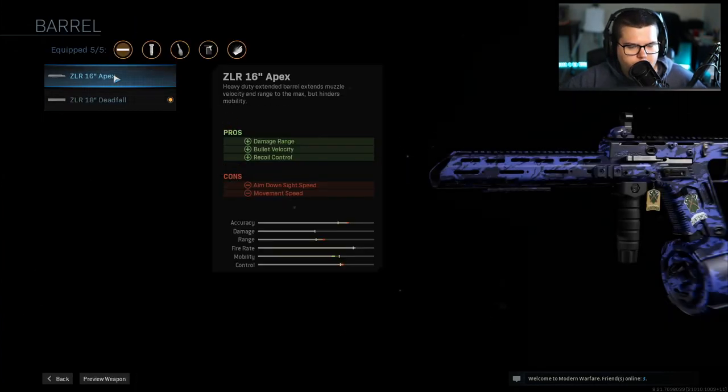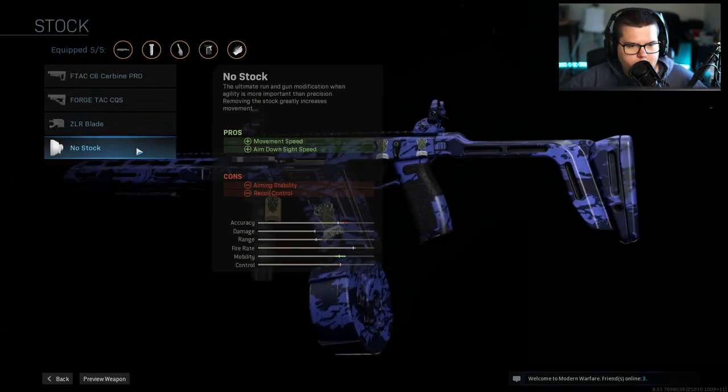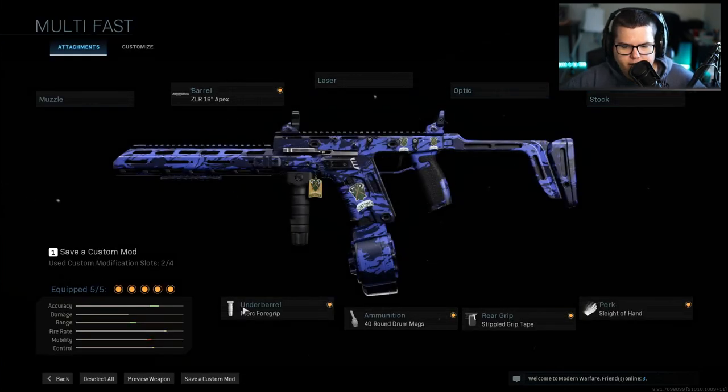That's what I would change if it was for Warzone, but otherwise for multiplayer I kind of like this setup. Another thing you can try is getting rid of the Apex barrel and doing either no stock for aim-down-sight movement speed, or doing the Forge Tac close quarters for aim-down-sight speed.